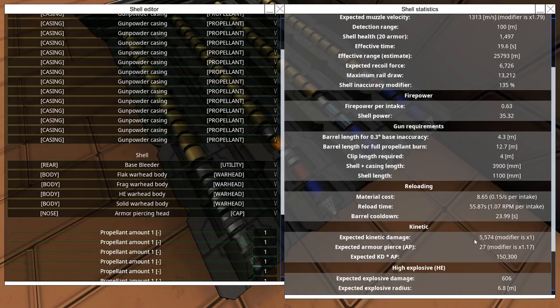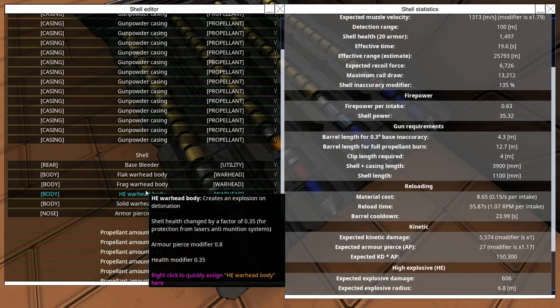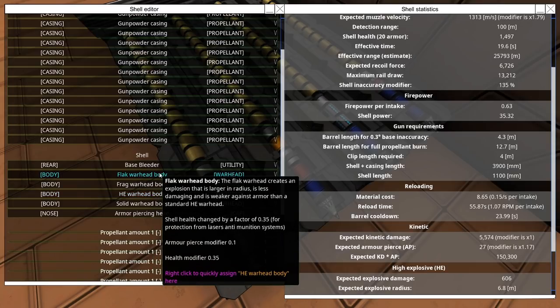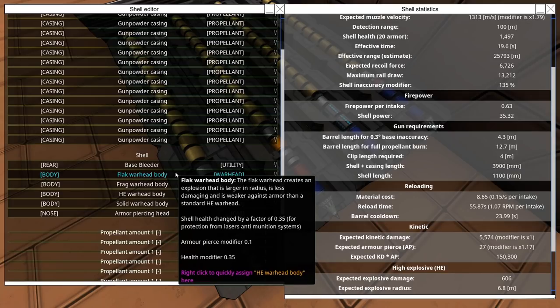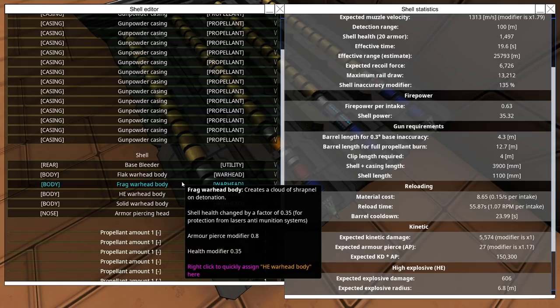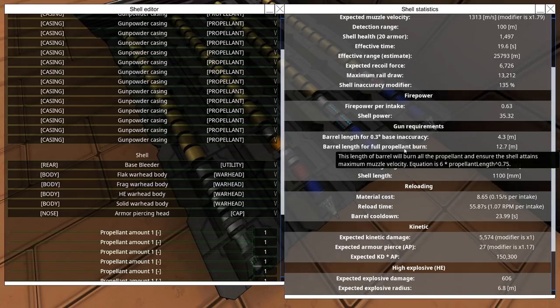All these chemical shells have different advantages for detonating inside a target. HE is just decently high damage and a nice even sphere of damage. Flak is similar except it's worse against anything with armor but has a larger radius, so it's better against things with big internal compartments. Frag is the most damage of everything but it doesn't damage things evenly — the frags kind of flower out from different directions.